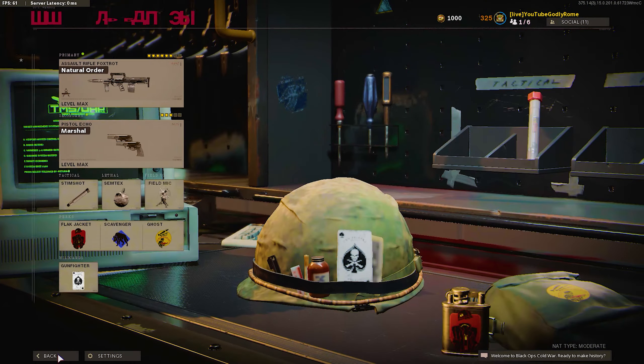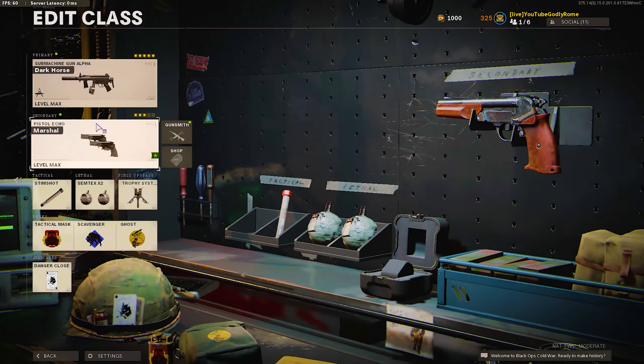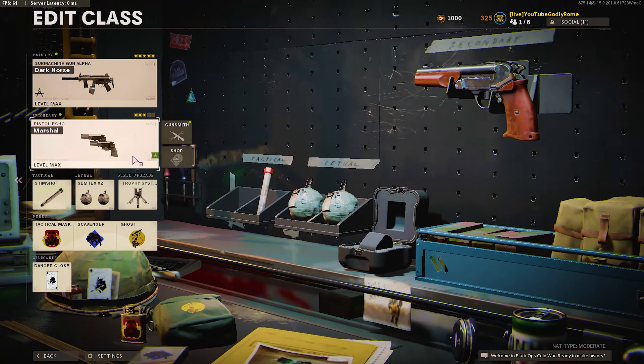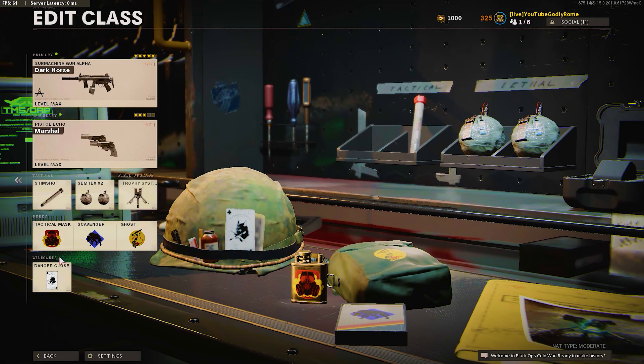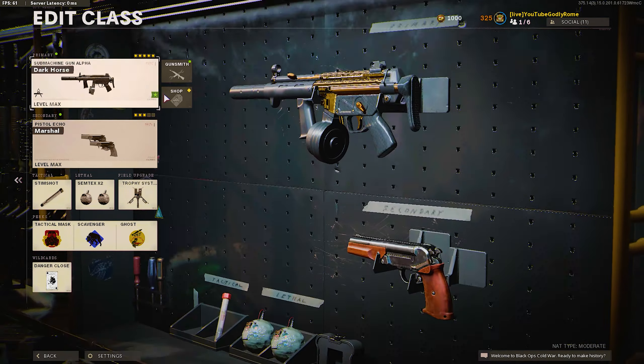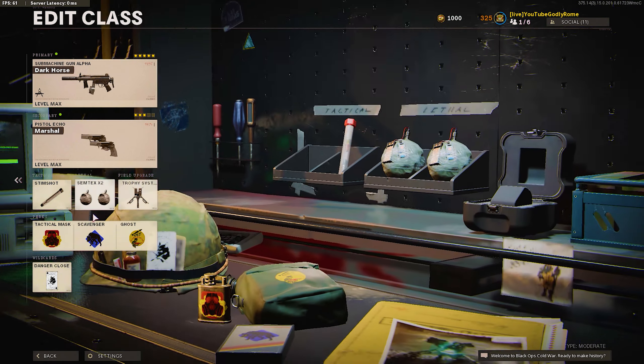This right here is one of the most insane no-recoil MP5 class setups in Cold War — it's like cheating bro. Basically cheating, it has no recoil. The fastest killing, as you guys can see in the gameplay. It's like aimbot, I just stick to the enemies. As soon as I see them I snap on them. It's like a pro player MP5 class setup, 5 attachments. This might be the number 1 MP5 class setup in Cold War Season 5.